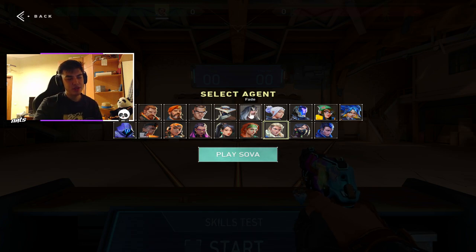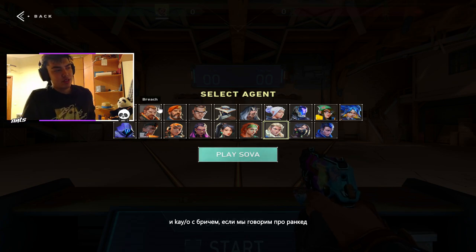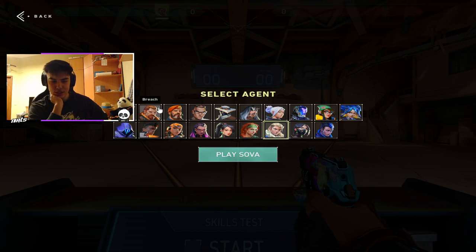I'm not gonna talk about Fade right now, but I still think that agent is pretty OP with her abilities, so I'd put her at the second stage. Viper is pretty hard as well, and in my opinion Kayo and Breach are pretty hard agents as well, even when we're talking about ranked and team play.